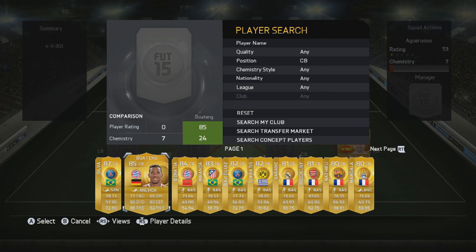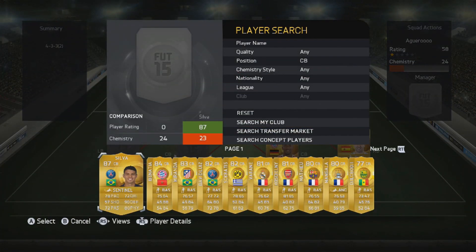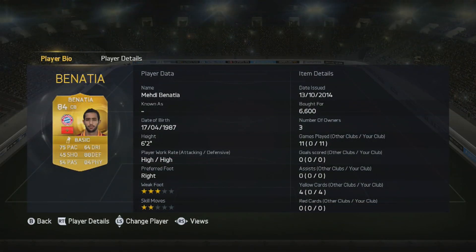The right centre back we do have is Jerome Boateng - gets a strong link with Reyna. 77 pace, 83 defending and 82 physical, 31k which is quite a bit for a centre back but in my opinion it is worth it. Medium medium work rates and 6 foot 4, so he is a very very big and strong centre back but also quite quick with that 77 pace. The left centre back we do have is Benatia, who is only one rating less than him but a lot cheaper - only 6k which I bought him for, but he is about 4k now. He does have high high work rates, 88 defending and 84 physical which is absolutely unreal for a centre back.